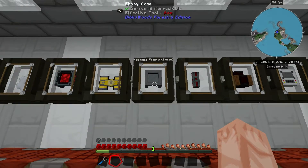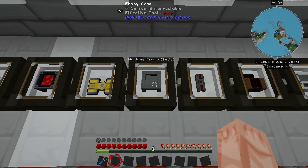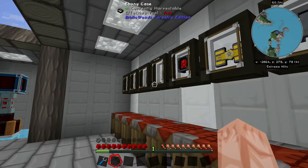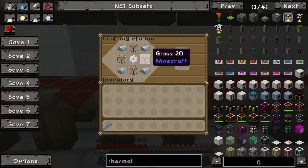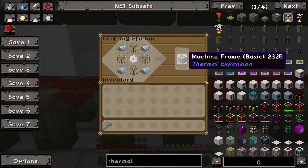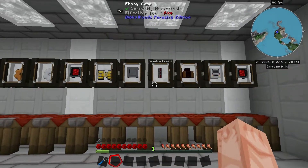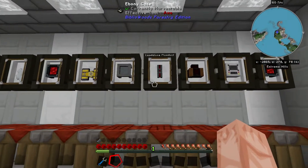This part you'll be building a lot because it's used in many machines: it is the Machine Frame. One tin gear — which is what you need that gear for — four iron, and four glass. It seems like a simple recipe because it is, and it's a basic ingredient in almost all machines.